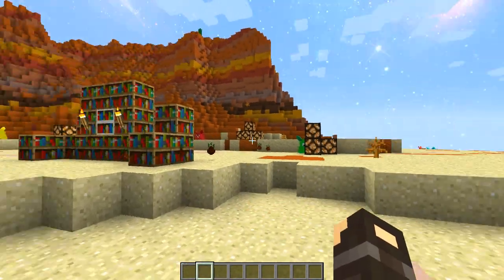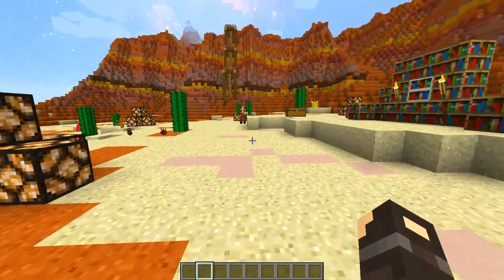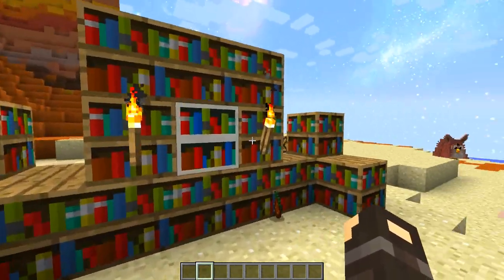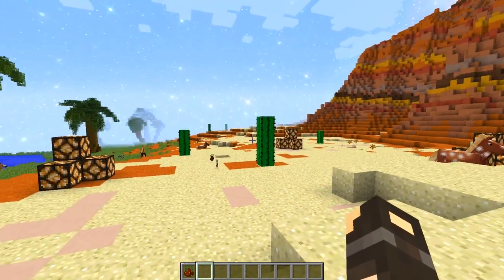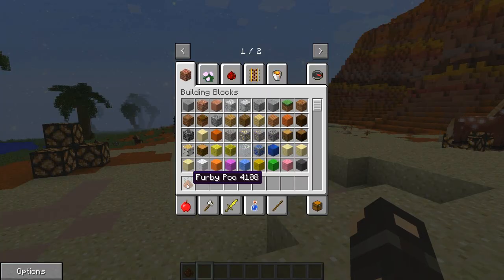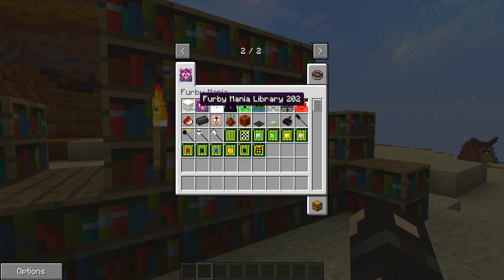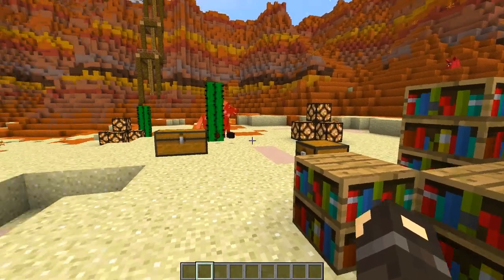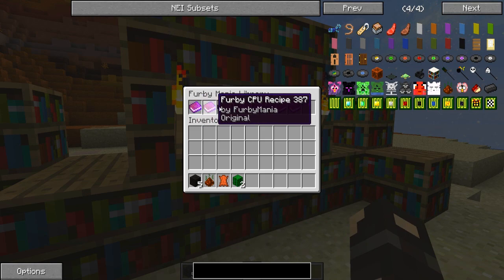A bit of peace and quiet - lovely. This is a really in-depth mod. A really awesome way of learning all about it is the Furby Mania Library, which is a book crafted from a book, a redstone, and a sand. When you actually open it, it gives you all of your information about the mod.